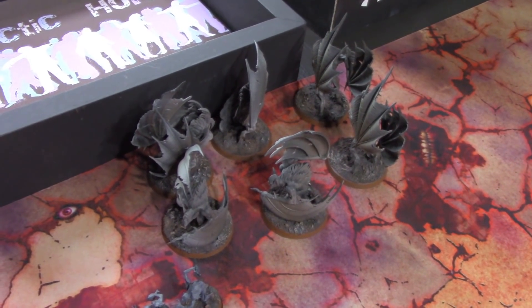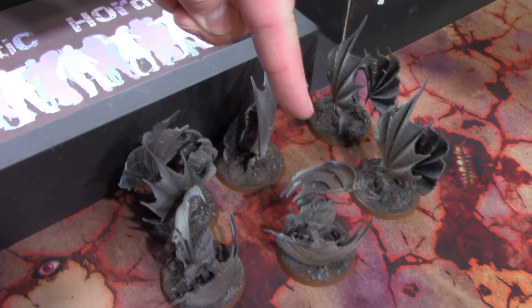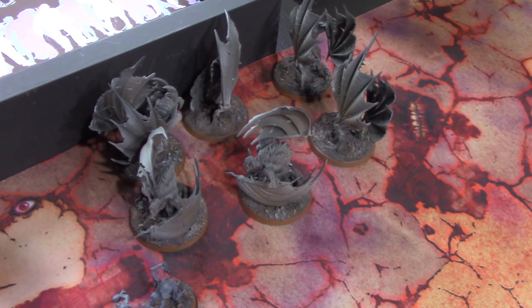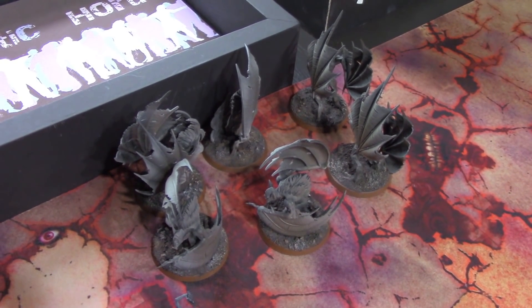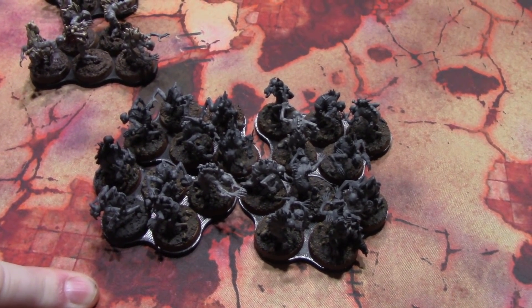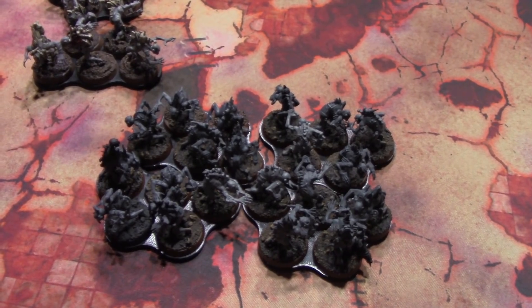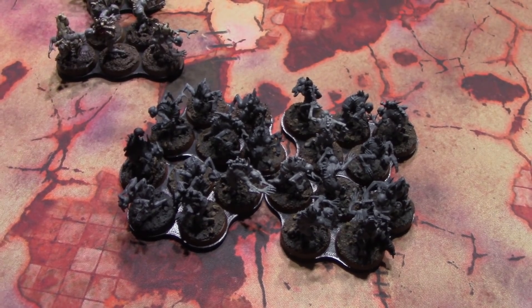I did all my summoning. Two units of Flayers came on — a unit of three here and a unit of three here, nine inches from him and six inches in from the table edge. I used Majestic Ward to bring both on, so I only burned one command point to do that. Down here, I brought on one unit of 20 Ghouls with the Arch Regent that's hanging out by the Carnal Throne. The other two units will have to come on in my next phase when I get more command points.